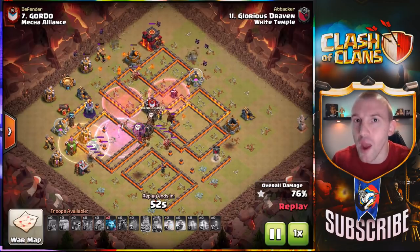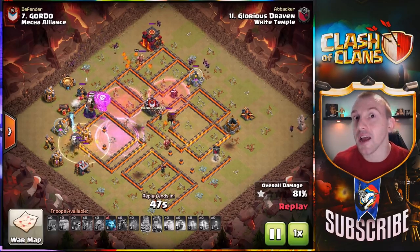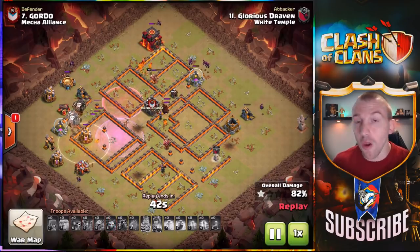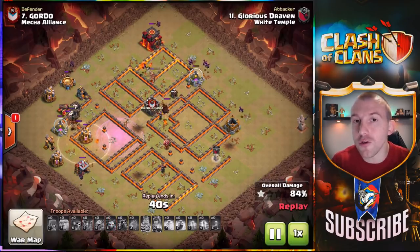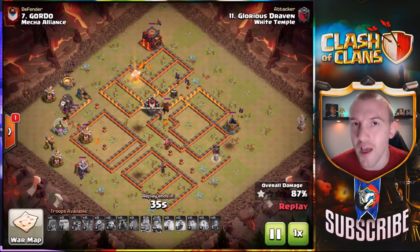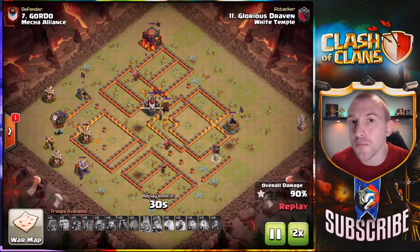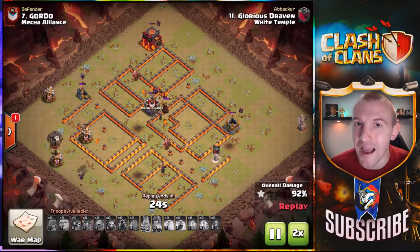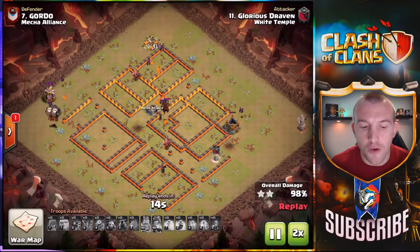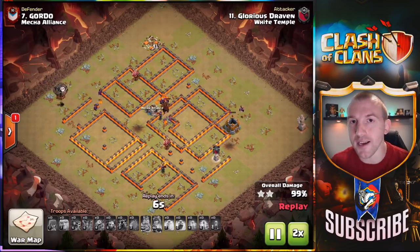You do have to be careful where you're putting the skeleton spell — try and wait until she is distracted, and preferably that any splash damage around is distracted as well. A lot of the time your Lava Pups coming through can help out in that situation, but as you can see plenty of troops left over to get the job done. The minions scattered around at the back of the base alongside the Lava Pups are very important to finish off your Lava Loon attack — a brilliant display there by White Temple.